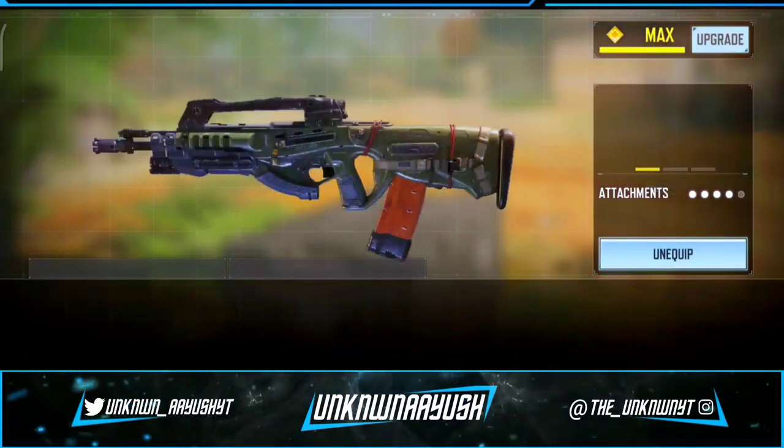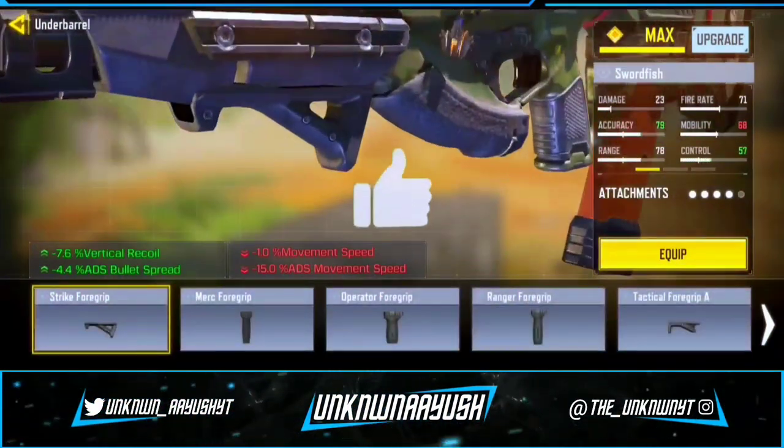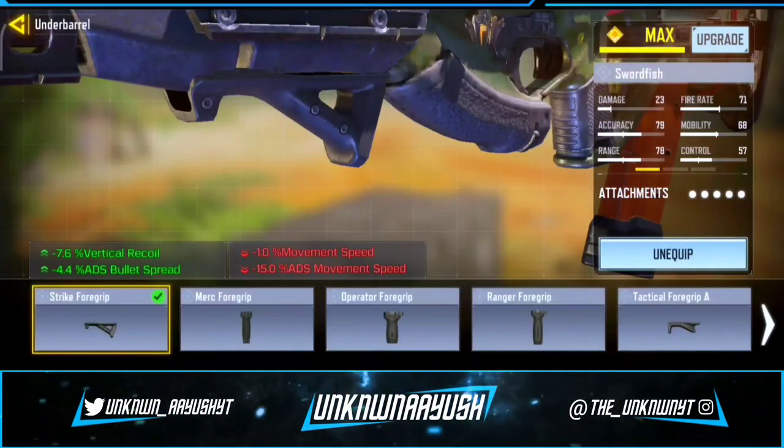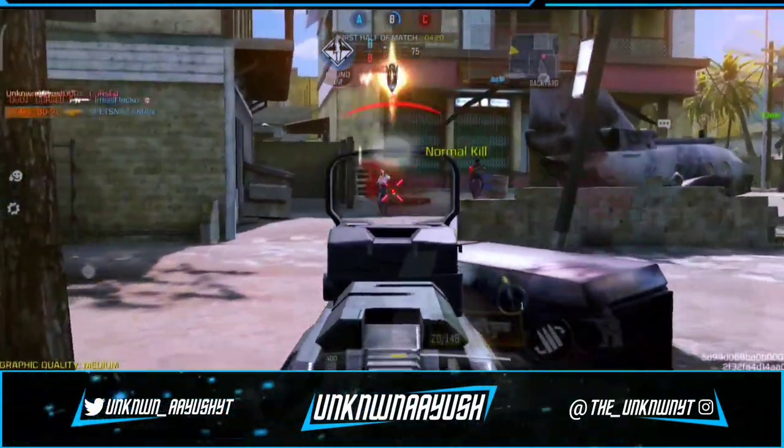The last attachment is up to you — you can use any optics, or you can use Strike Foregrip, which provides vertical recoil control and increased accuracy when ADS-ing. So these are the best Swordfish gunsmith build attachments.